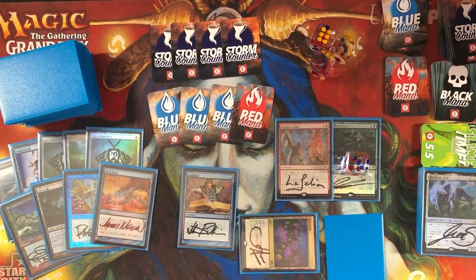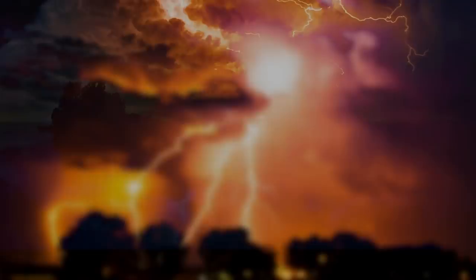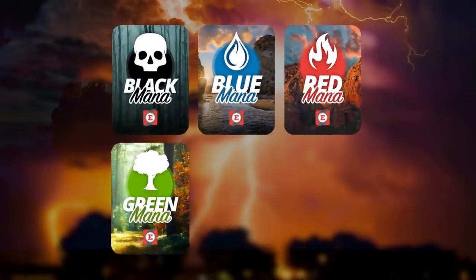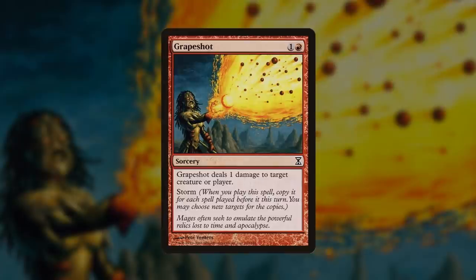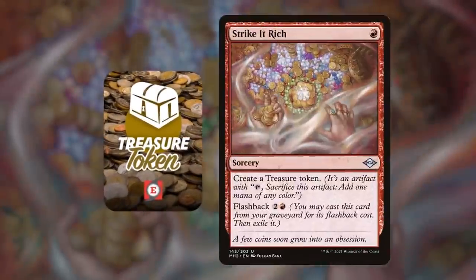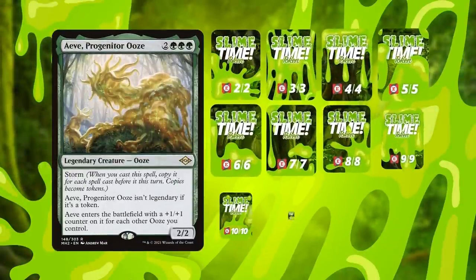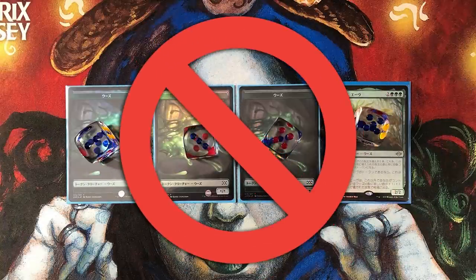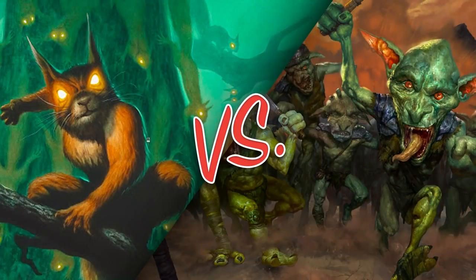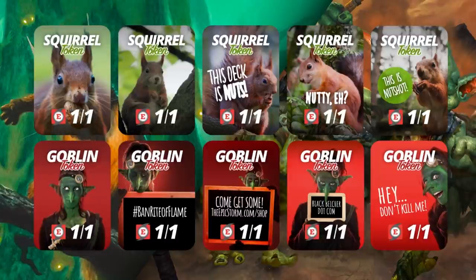Playing your favorite combo deck in paper just got so much easier with the Epic Storm mini token pack — pick one up at theepicstorm.com/shop for $13. It includes 64 double-sided mini tokens: 128 tokens total, including mana tokens in all colors, 20 storm counters so you can count up to 20 for Grapeshot, a Galvanic Relay exile indicator, four treasure tokens, 10 monk tokens for vintage, plus Slime, Live the Dream, Progenitor Ooze tokens with power/toughness built in. For Modern, you'll need 20 squirrel and 20 goblin tokens for Chatterstorm versus Empty the Warrens. Grab it at theepicstorm.com/shop.